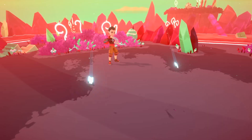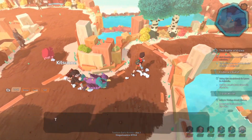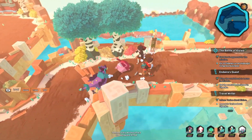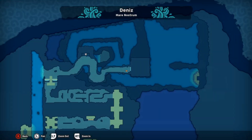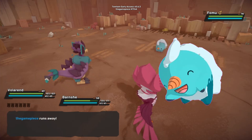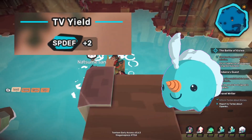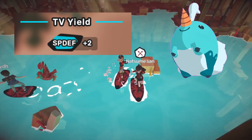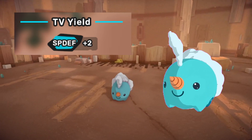Moving on to special defense, you're going to be going to Windward Fort back in Deniz Island. Go into the Windward Fort and go down three separate levels and you'll make it to the water area where you had to rescue the Dojo Master. Defeating FOMO here will give you two special defense TVs, meaning four after the protein. FOMO also has a 100% spawn rate here, making this the best option for special defense.